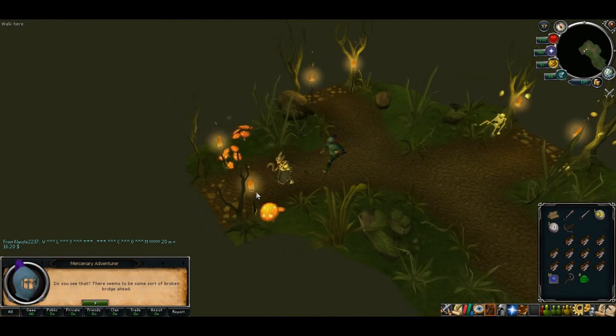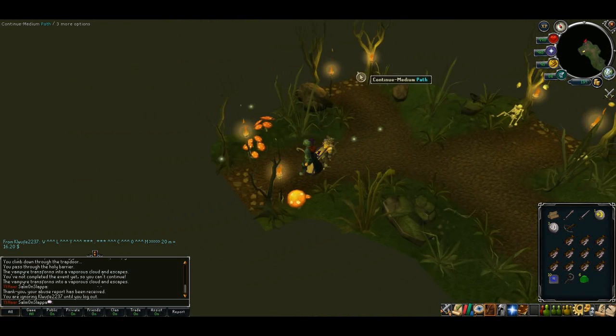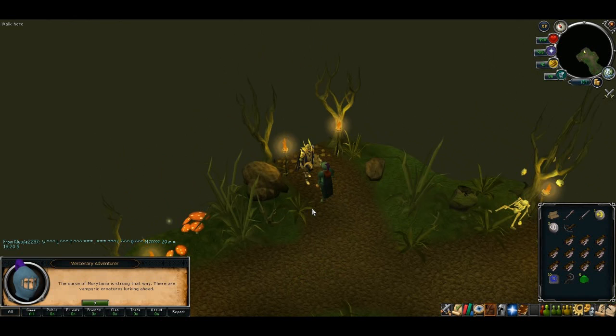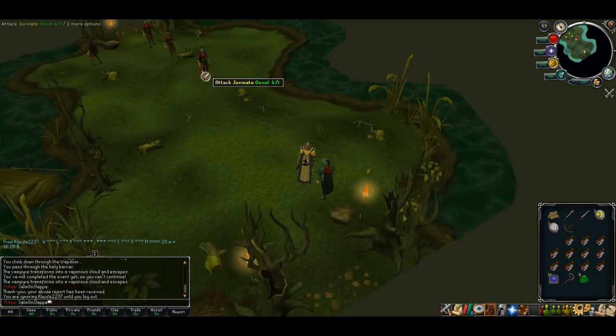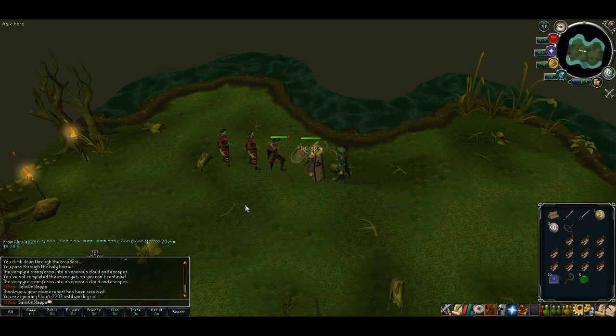Easy mode again — this one would be a bridge. I'm not doing that as you need a hammer and hatchet; you can pick them up while you're there but I can't be bothered. After you've done this three to five times on different screens you'll eventually reach your destination.